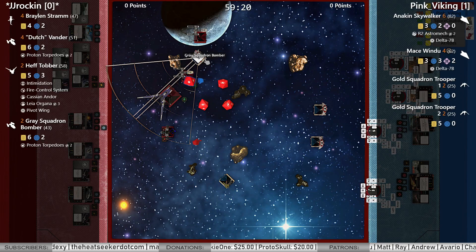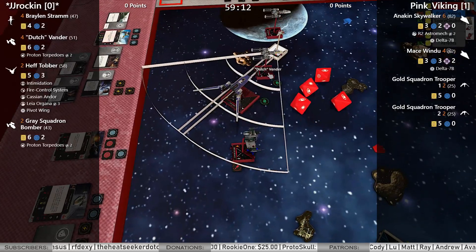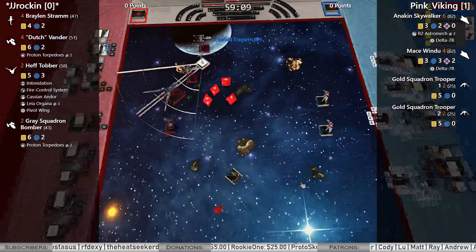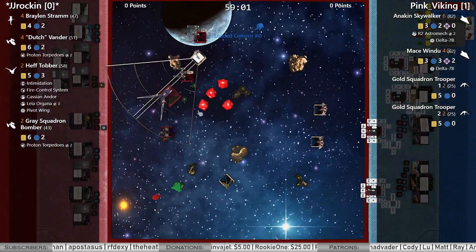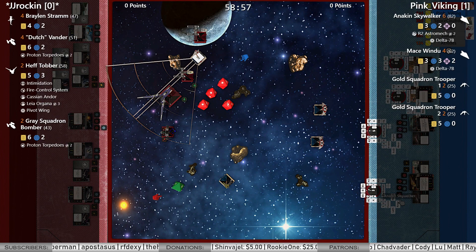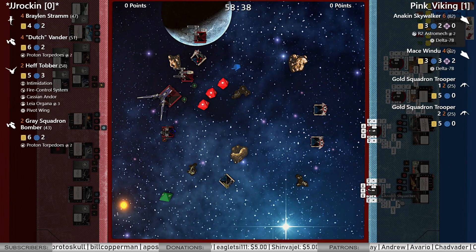Looks like one hit and three focus out of the attack. Did Dutch not have anything? Guess not. One hit and three eyeballs out of Mace — he's got two force points, but he probably doesn't want to use them all. Looks like he spins all of it into Dutch, who takes two shields and a damage.